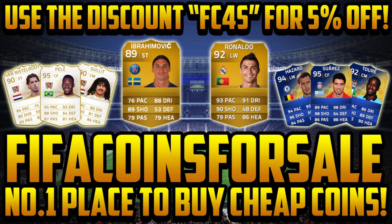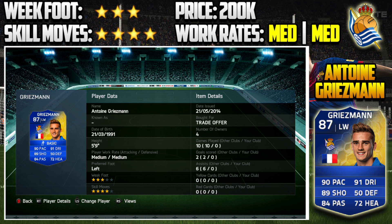Before the video starts, guys, join us at FIFACoinsForSale.com — the number one place to buy cheap coins. Use discount code FC4S for 5% off. Get legends, get Ibrahimovic, Ronaldo, Team of the Season — all that good stuff.